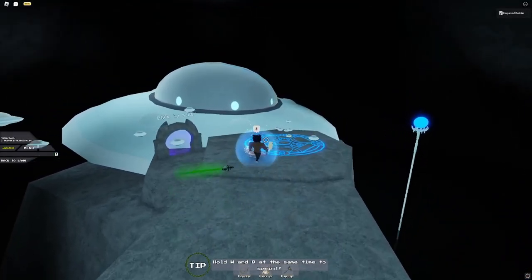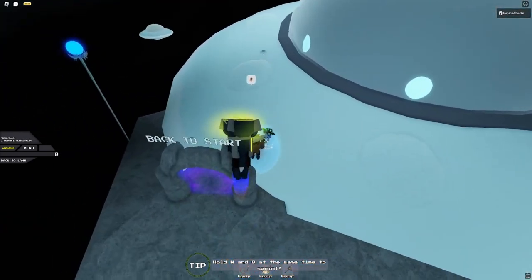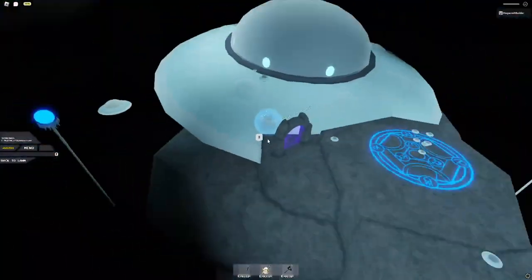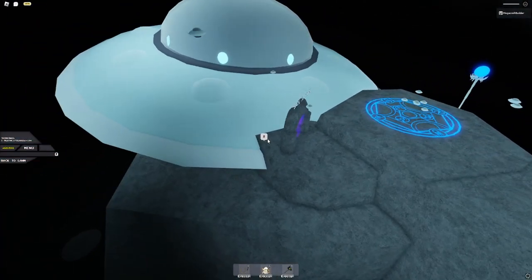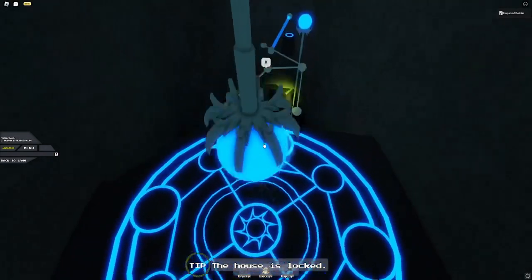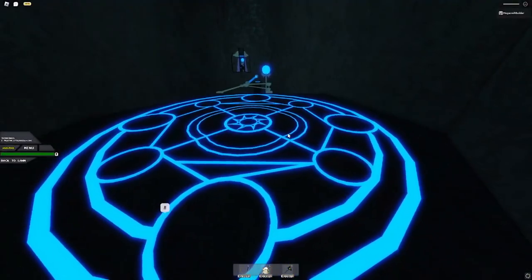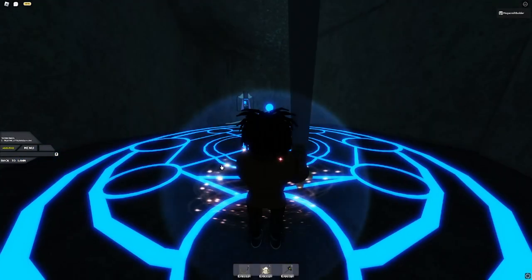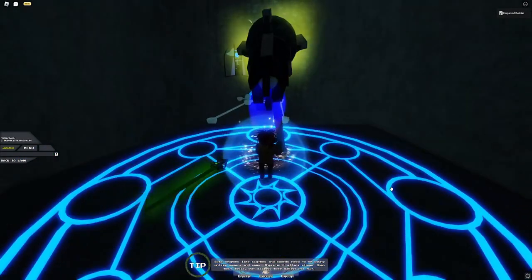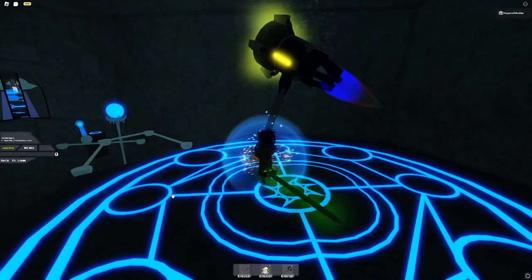You need to hit this ball with the big slammer somehow — it's not easy, I will say. Once you've hit it, you need to make sure you die after, and then click the 'back to lawn' button.